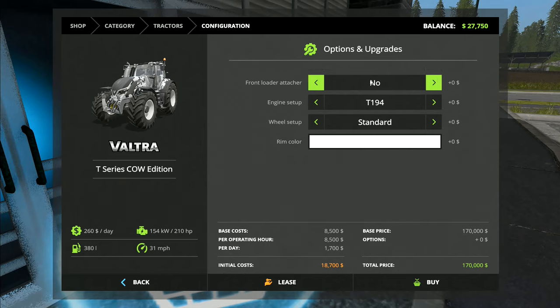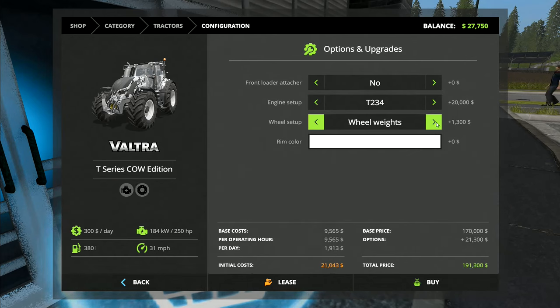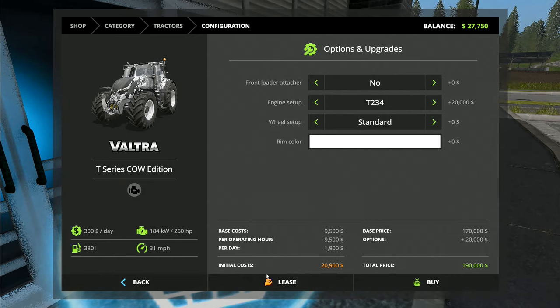Our Steyr already has the front loader attachment, so I'm not going to worry about getting one on this tractor. Standard wheels — I don't want wheel weights because we're not using the front loader and that's when you'd normally have them. So that's $20,900 to lease this one.